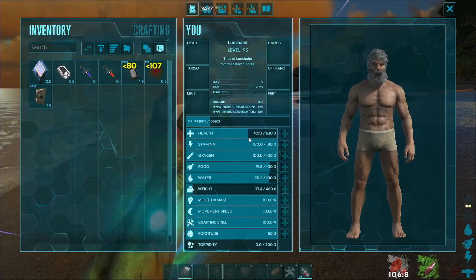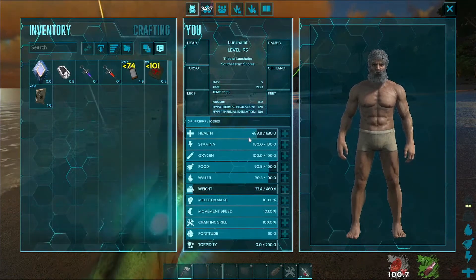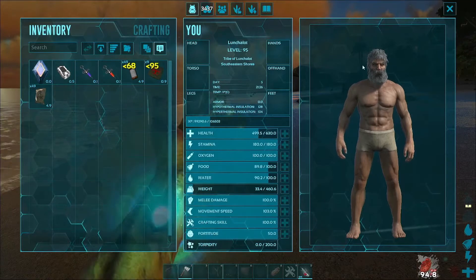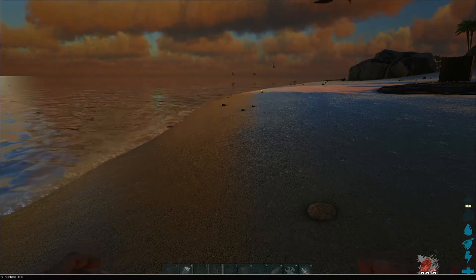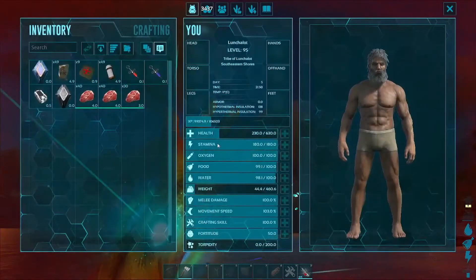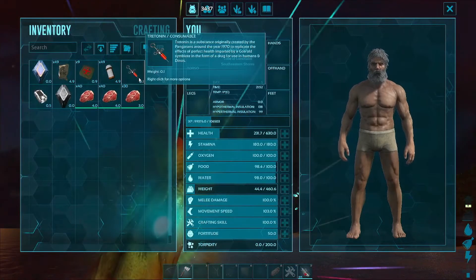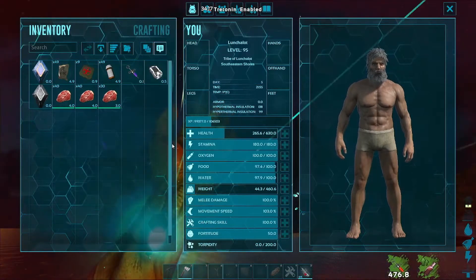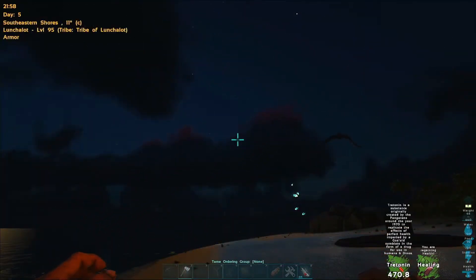We were on 288 health, so that was nearly 200 health essentially from the med kit. And then if I hurt me 400 again — okay, there we go. So the last thing we want to try is the Tritonin which should do a thousand points worth of healing, so that should take me right up to full again. And that is Tritonin.